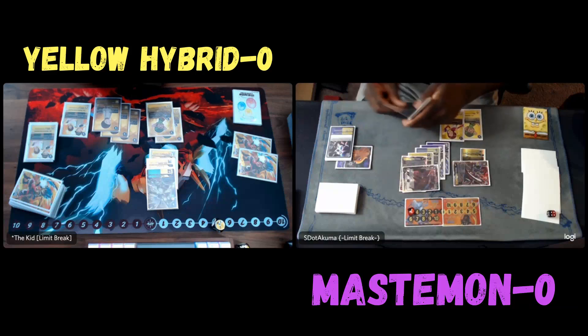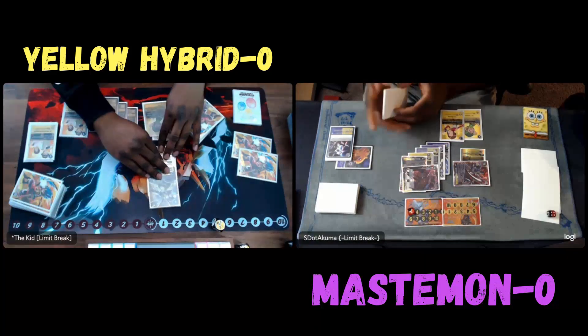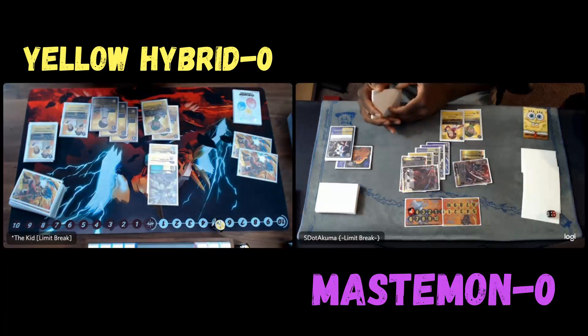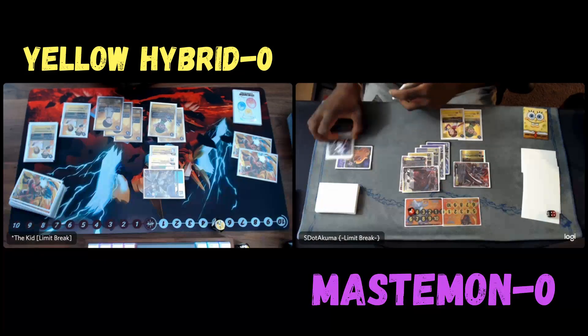He's going to play the Rapidmon, which we definitely expected. He still has a whole five memory to work with. He suspended all my Digimon and they all have minus 5k. He can also do something really interesting with those Codys — since the Rapidmon has two colors, he'll be able to tap the Cody to minus 2k on one of my Digimon.